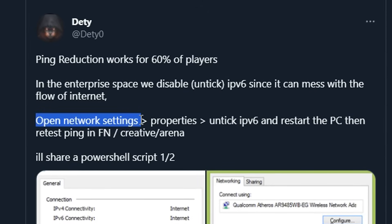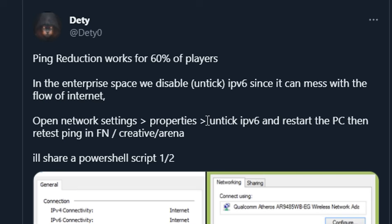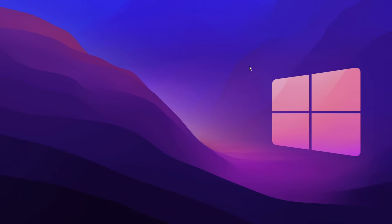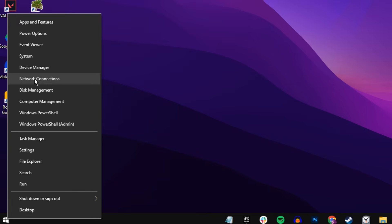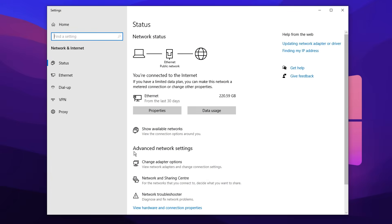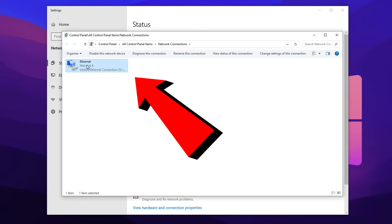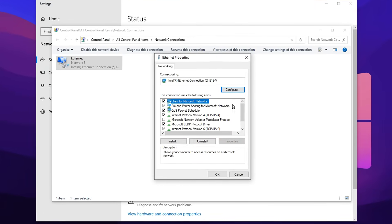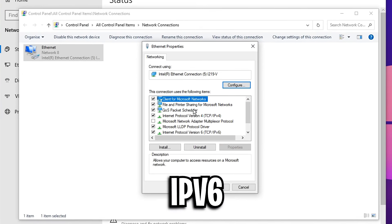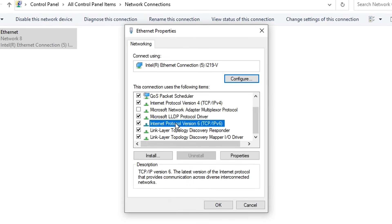First things first, we need to open our network settings, go into properties, and uncheck the IPv6 setting. On your desktop, go to the bottom left corner where the start menu is, right click on that, then go into the network connections tab. Inside these settings, you'll see advanced network settings. Click on change adapter options and you will see your main network connection — mine is the Ethernet cable. Once you've selected this, right click on it and click on properties. Then inside the properties box, we are looking for the IPv6 setting — Internet Protocol version 6. We need to uncheck that, and it's important we also click OK.